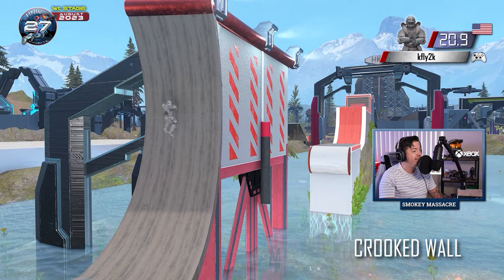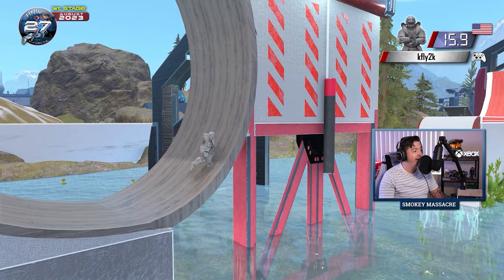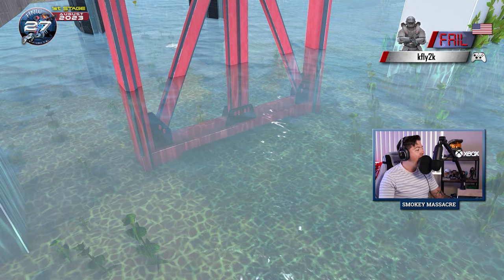He tries to do it like a Warped Wall. That does not work. KFLY lines it up and goes for it. And KFLY is our first Crooked Wall victim, and the first competitor out on Stage 1.